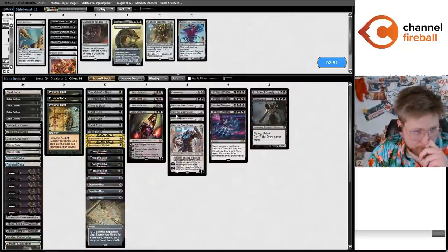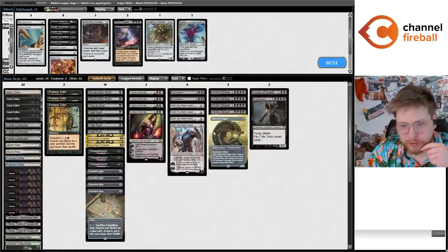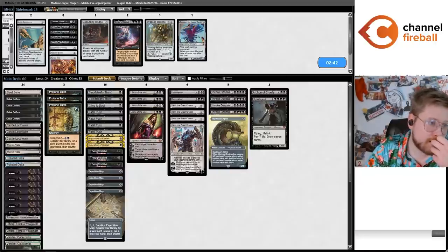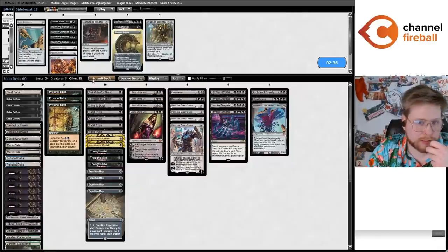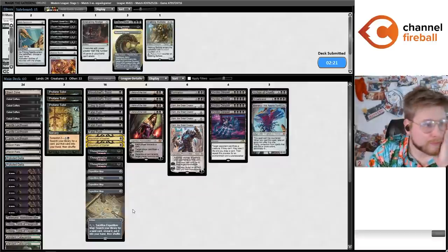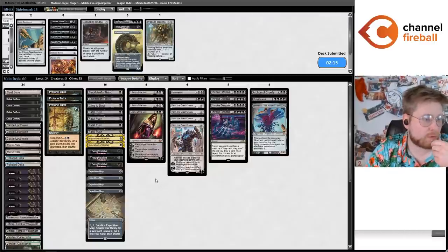I think I bring in the Worm Coil over Thoughtseize number four — five discard spells is fine. Could bring in Emrakul — maybe I play Emrakul over Worm Coil. I feel like these games go long; if they discard the Emrakul I get to shuffle it back in. Emrakul would have been good that game, so it must be good this game, right? It's at the very least fun — you think I'm going to record this whole video and not bring in Emrakul once? No way.